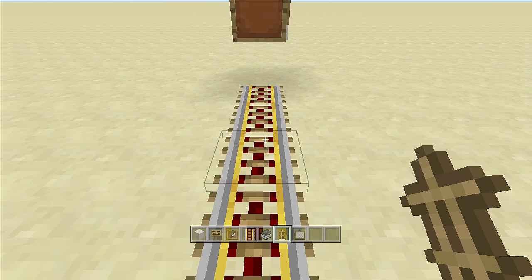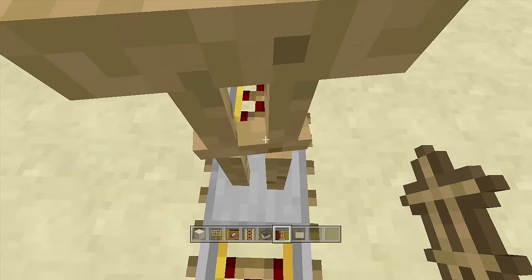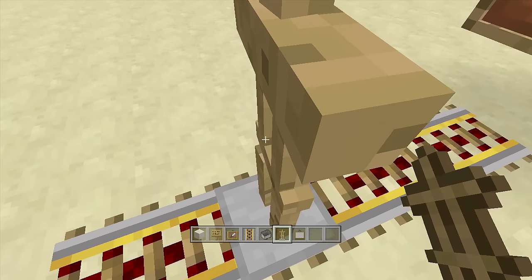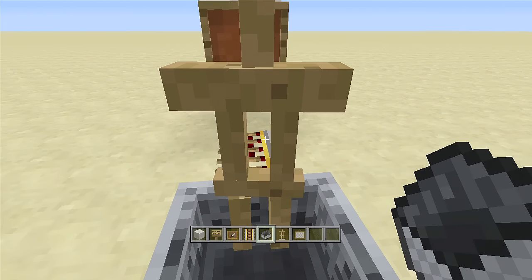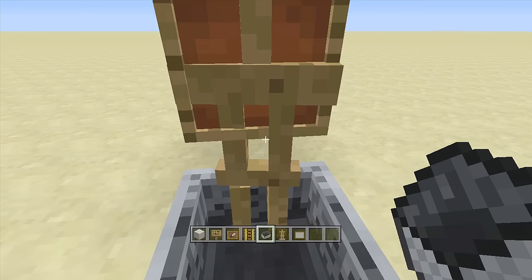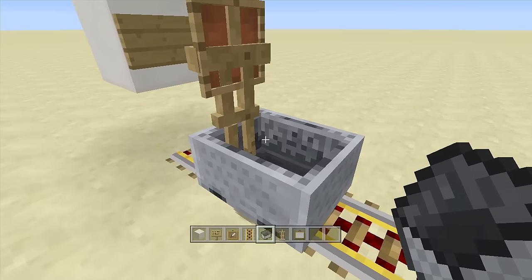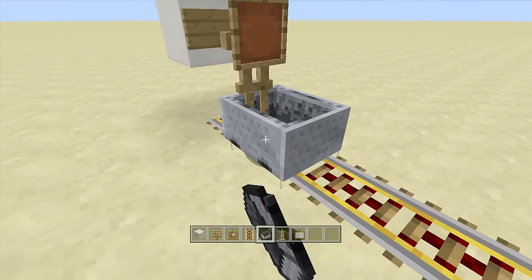Keep placing down the armor stand until you get the straightest one you can, because every time you place them they go off to the side crooked and it looks bad. You want the straightest looking one. Keep placing it down until you get a nice straight armor stand — sometimes they're really bad. Once you have a good one, take out your minecart and push the armor stand until it's behind the item frame. Just keep tapping it until it's in position.